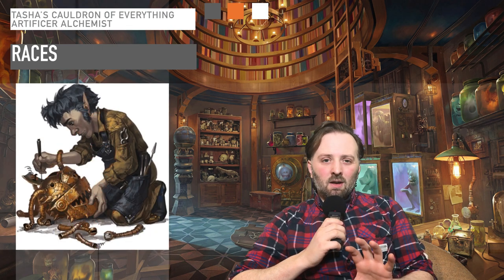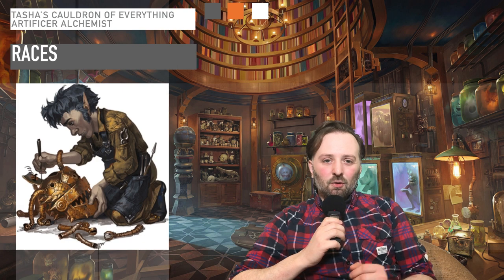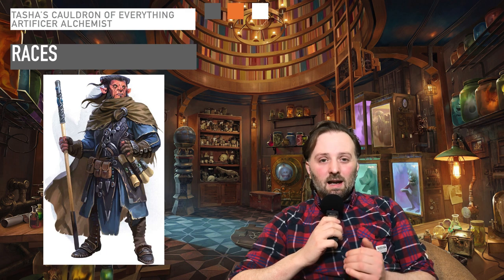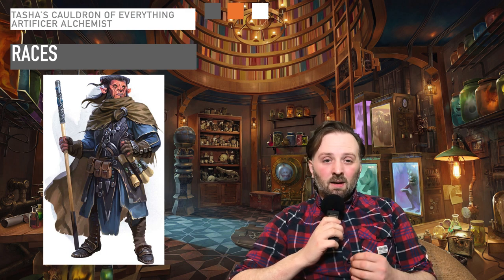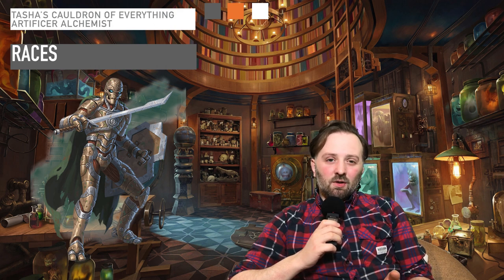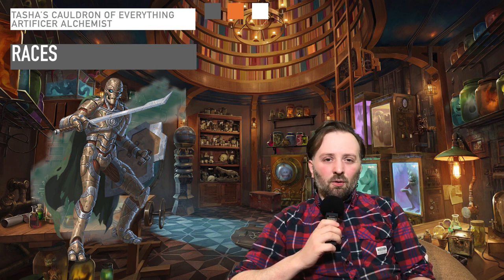The next race is Rock Gnome. This should be an obvious one because it goes hand in hand with the Alchemist trope — the mad scientist working away on new inventions and trying to create new potions. Statistically, a Hobgoblin is a great choice for an Artificer because they can get up close and personal in combat and they have a boost to constitution and intelligence which works perfectly. And the last thing I'd like to point out is Warforged. They can naturally get a constitution bonus and you can add to anything else, like intelligence. And being able to stay up all night with Sentry's Rest can be fantastic if you're trying to make potions throughout the night.